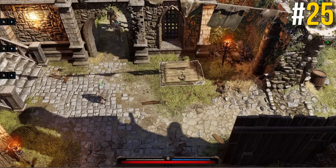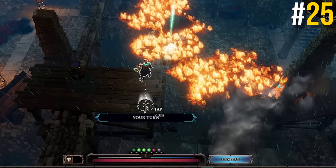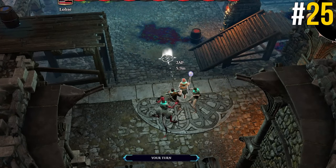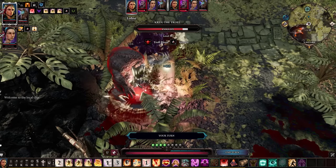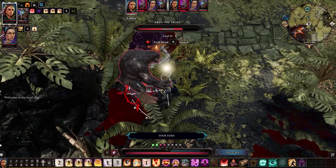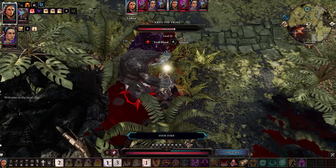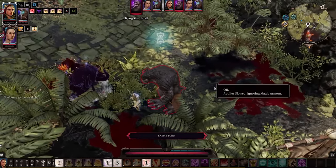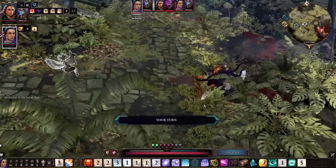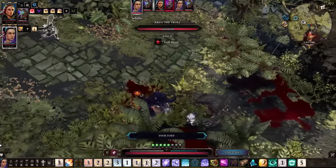The Arena of the One in Fort Joy is a fighting arena where the winner gets proclaimed the one and has their source collar removed earlier than you normally would in the story, giving early access to source skills before you even leave Fort Joy. But that's it for 25 interesting facts you didn't know about Divinity Original Sin 2. It's an amazing game, and if you like RPGs and haven't tried it yet, I highly recommend you do. Hopefully you guys enjoyed and learned something — if you did, don't forget to drop a like on the video. Have a great day and peace out!